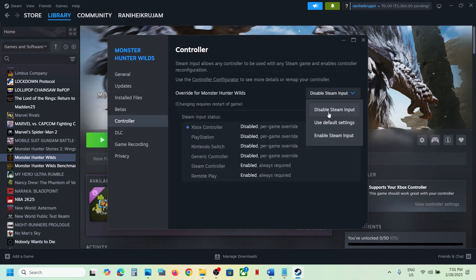If that does not work, go back to Properties, Controller tab, and this time enable Steam Input, then check. Try both 'Disable Steam Input' and 'Enable Steam Input' to see which one works for you.